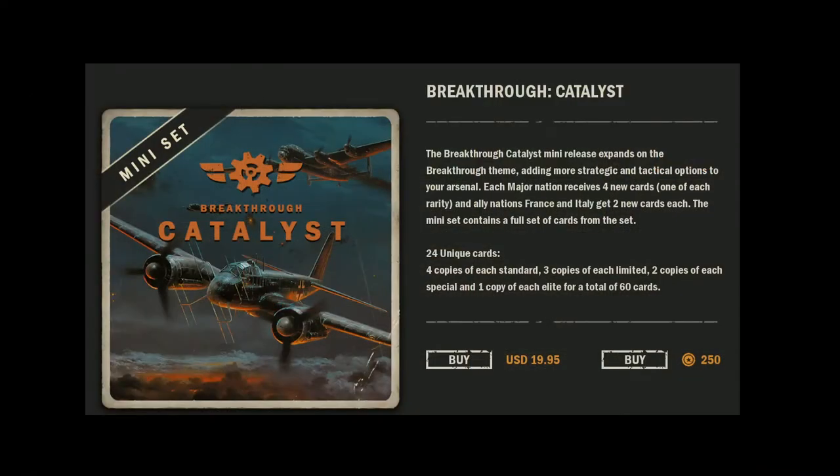The Catalyst expansion is a recent mini expansion that was released after Breakthrough came out. It is available in the store for 250 gold or $20 US dollars, or whatever currency exchange it is in your country. It contains 24 unique cards — one standard, one limited, one special, and one elite for each nation.